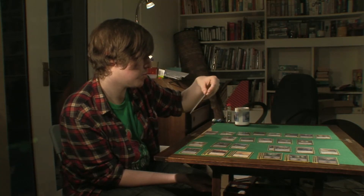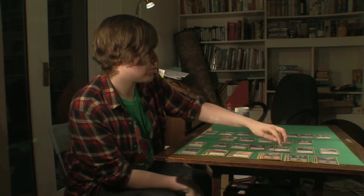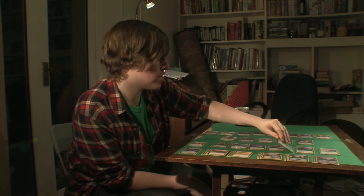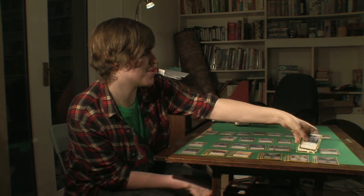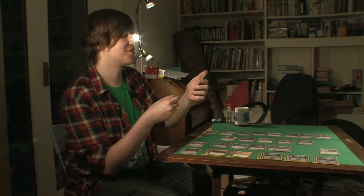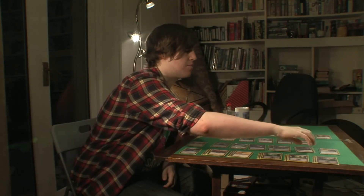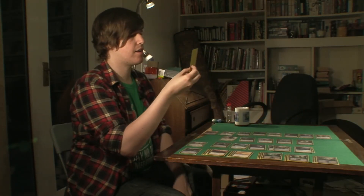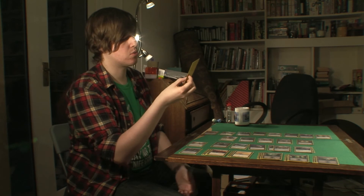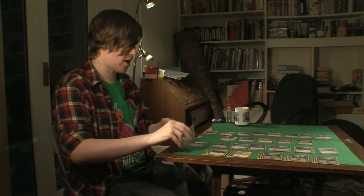I have a Festa Gloom which gives non-black creatures minus 1 minus 1 until end of turn. I've also got Staff of the Sun Magus and Staff of the Death Magus, which is good for more life gain because I'm planning to really get that life total up — I'll be getting it into the 30s if I can. I've got two Marked by Honours which is Enchant Creature, gets plus 2 plus 2 and Vigilance for 4. I'm going to try and use that to buff some of the smaller 2-drop creatures. I have a Sanctified Charge which gives creatures plus 2 plus 1, and if it's a white creature they gain First Strike as well — a nice bonus for playing white alongside the black.